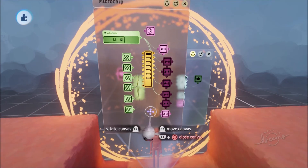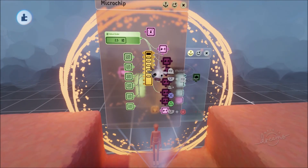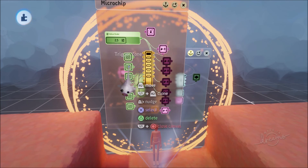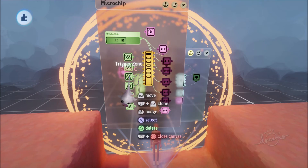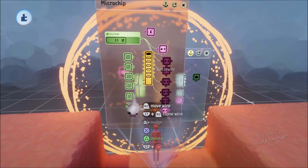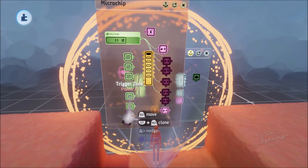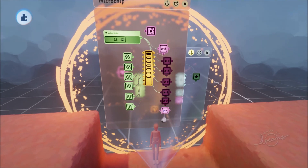I got a little mixed up there, so let's just go over it again. First we go to Point A; when we get to Point A, we go to Point B; when we get to Point B, we go to Point C; when we get to Point C, we go to Point D; when we get to Point D, we go to Point E; when we get to Point E, we go to Point F; and when we get to Point F, we go to the Enemy Goal.